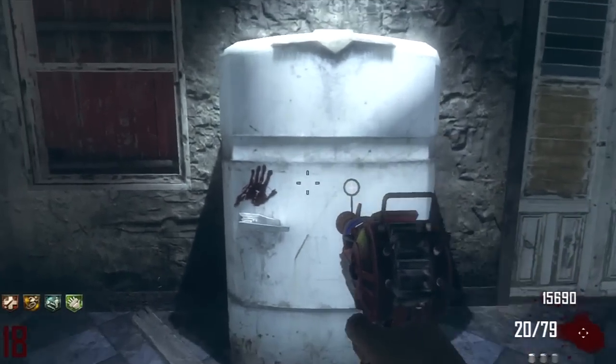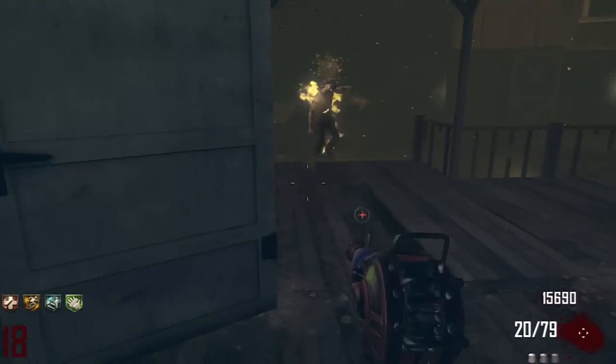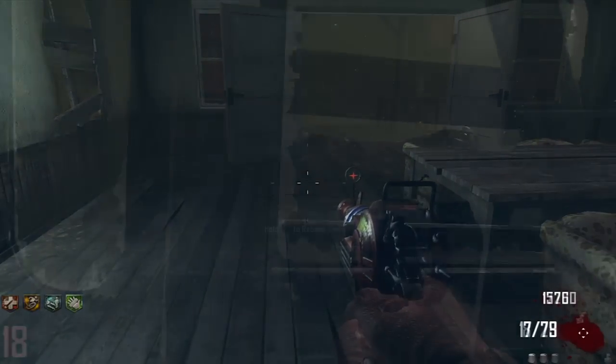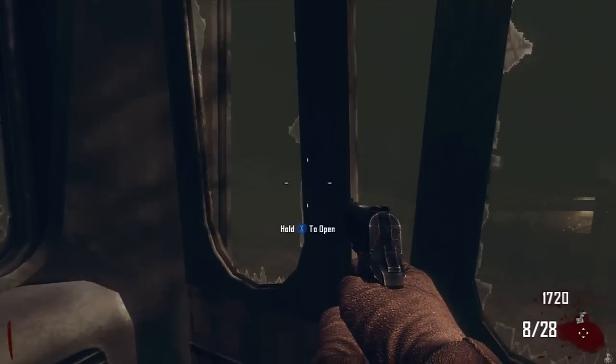Some of you may have already known that this is possible, but maybe what you didn't know is that once you die in this game and you start all over in a new game, the gun is still going to be in there waiting for you to take it. So you can save yourself an epic gun to help you start out your next game.